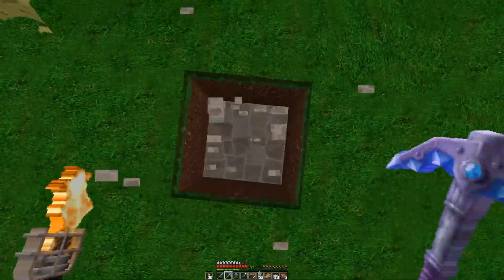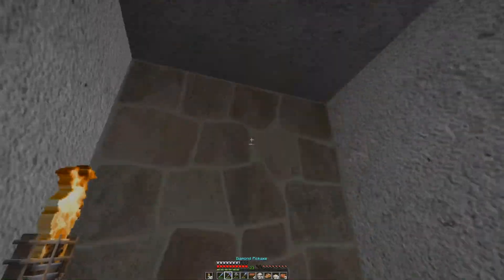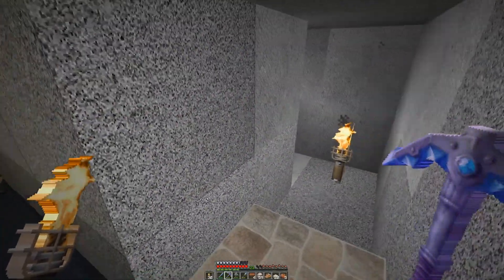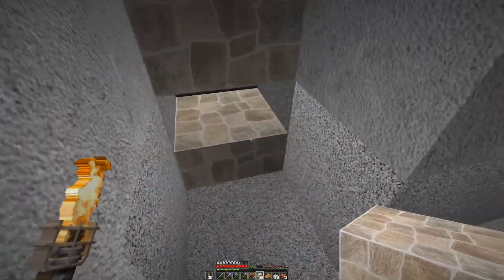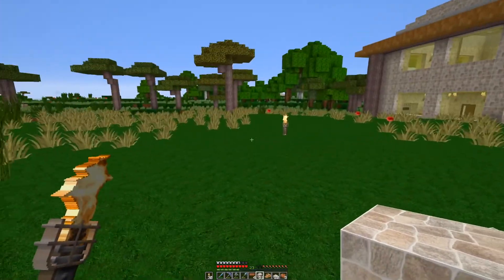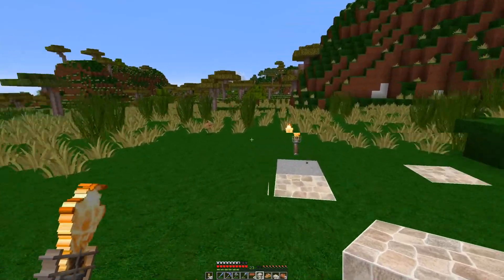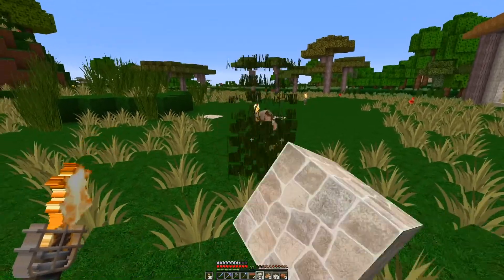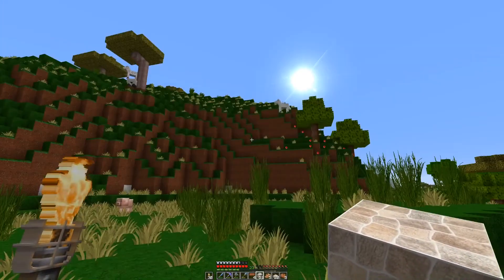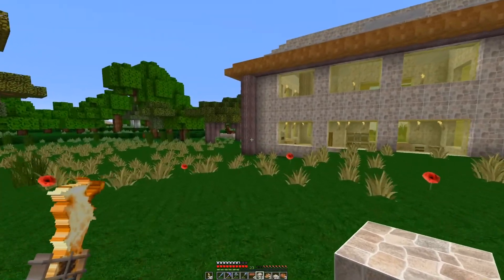So we've already got three baby villagers. I'll just block that up so nothing can get in or out, and then head back up. Now I want to build a structure of some sort around here, and we can start getting some villagers to trade with and then getting some for an iron farm. I'm going to crack on with this and I'll catch you all in a little while.